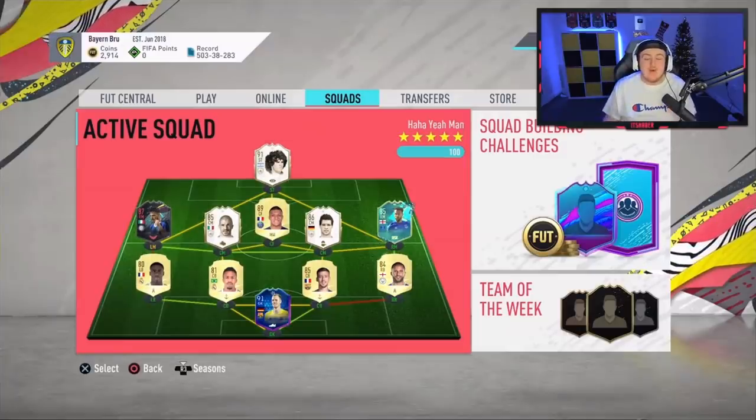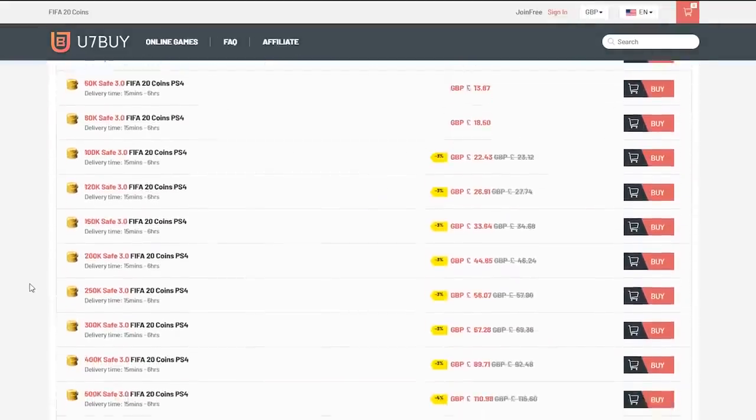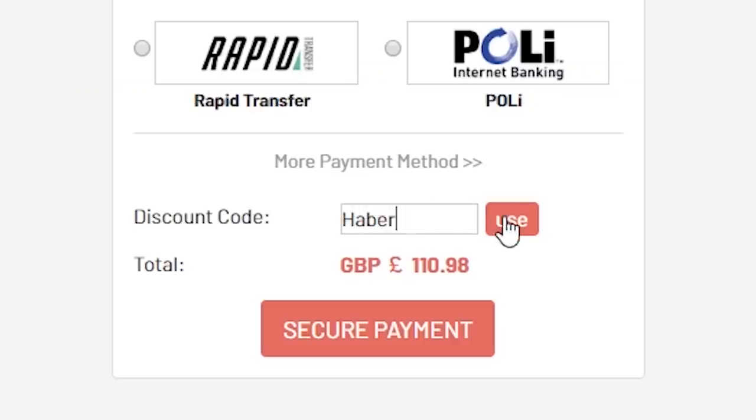It is Sunday night — authentically Monday morning now — which means it's time for Squad Battle Rewards. For cheap, fast, and reliable FIFA 20 Ultimate Team coins, check out u7buy.com and use code HABER to get yourself 5% off all of your orders.